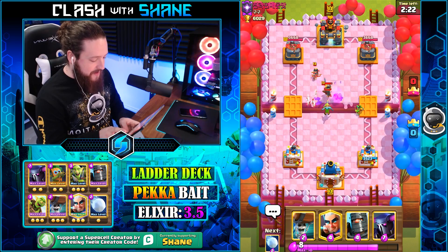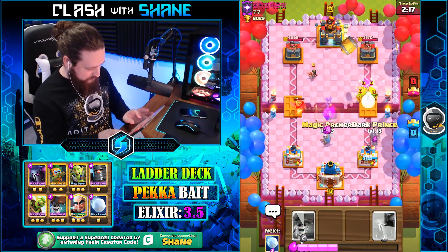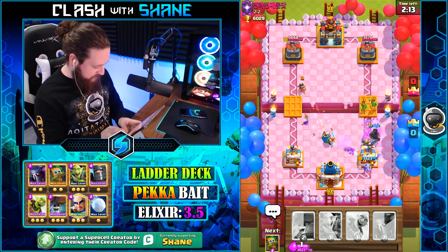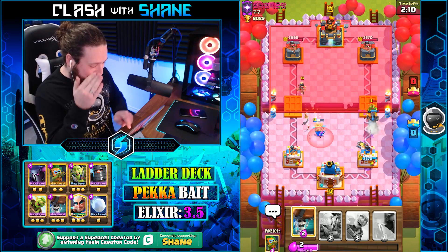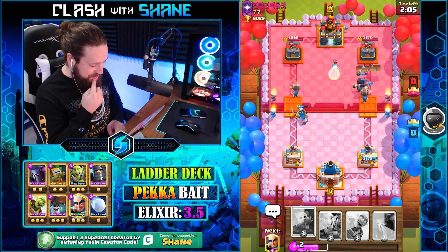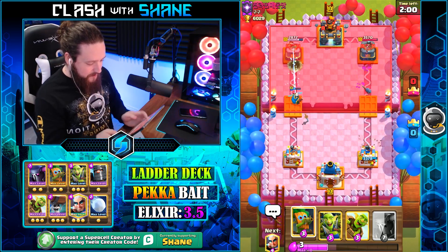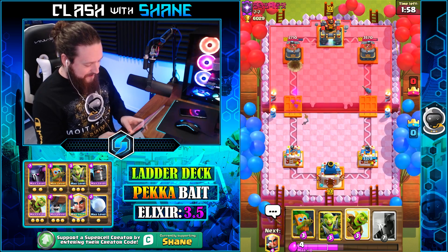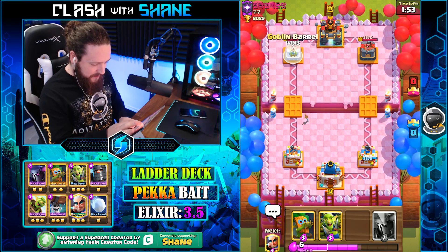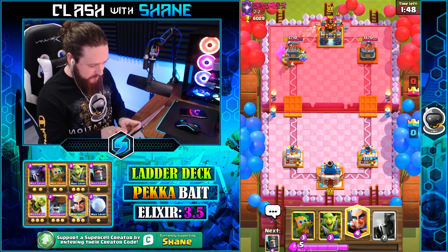He blocks it with a Knight — yeah, okay. Whoa, did you see the 360 no-scope out of that Magic Archer there, guys? That was insane. The one Wall Breaker left lane got a fair bit of work done. I think he logged there — I think we saw some log action right there. He did, and he did, and we did.